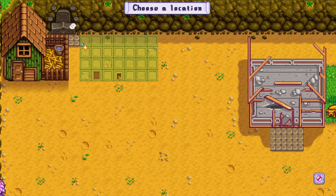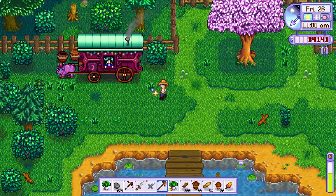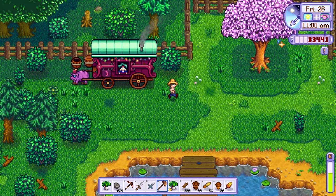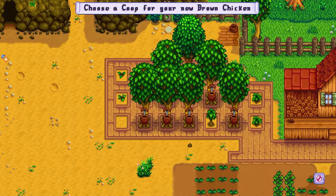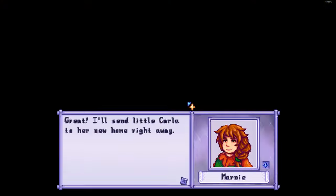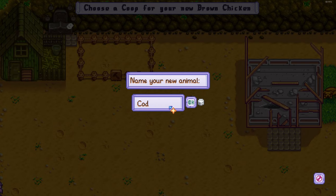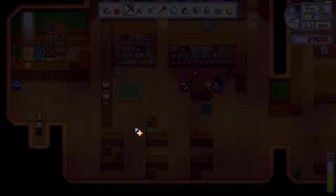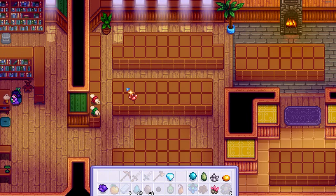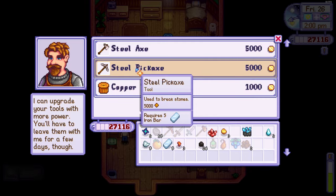On day 26, I requested Robin to build me a cow shed and then headed to check on the travelling merchant. Luckily, she had a few goodies for the community centre that I decided to buy. I then went to Marnie's to purchase myself four adorable little chicks which I named Carla, Camille, Carlos and Cody. After that, I decided to process all of my geodes so I could donate to the museum and receive some rewards. I also sent my copper pickaxe to be upgraded to steel.